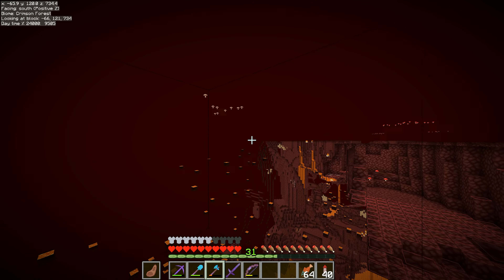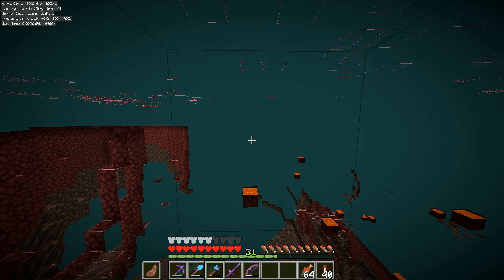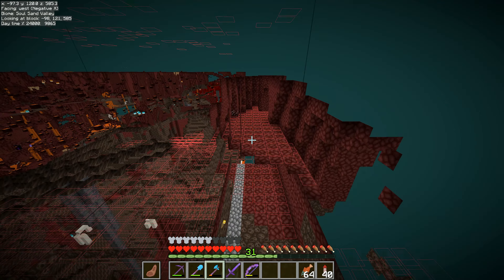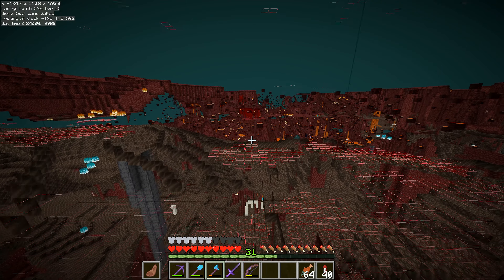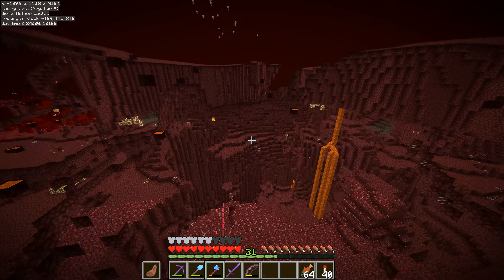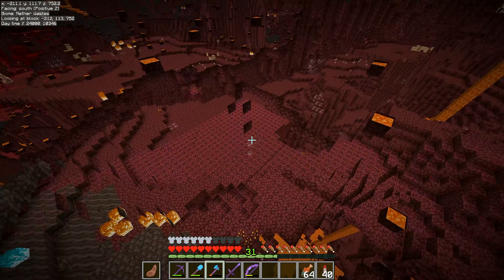I'm just up near the roof at the moment, scanning through. I see one — coordinates minus 67, Z 585. We've just reached the very edge of it. So that comes along here. Which portal is this? I'm not quite sure, but I can make a tunnel to this. We need to get up to the roof. Should we do that or just fly home back through the portal?